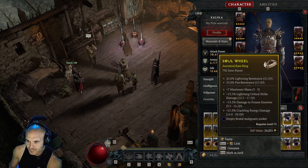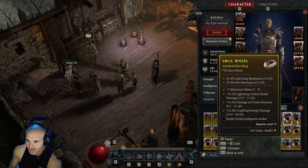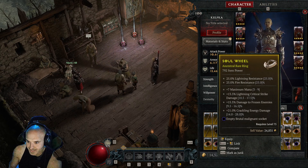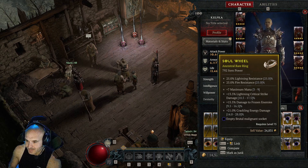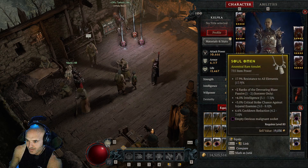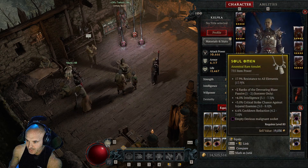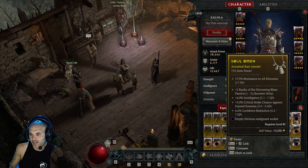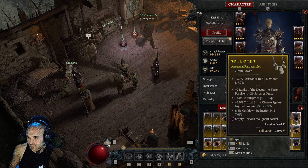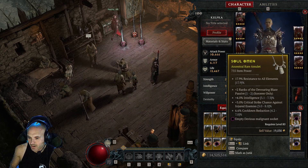If you want to do an arc lash build, this staff is actually a really good one for that. Another ring here — crackling energy ring. If you want to play crackling energy, change that damage to frozen enemies probably to crit. Some good modifiers on it. Got Devouring Blaze — I know people need that. You could change that 3% chance to critical strike chance, try to get a reroll for Defense or Hoarfrost. That's really good.